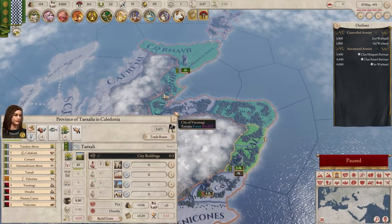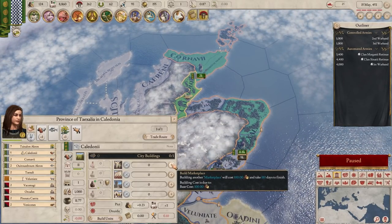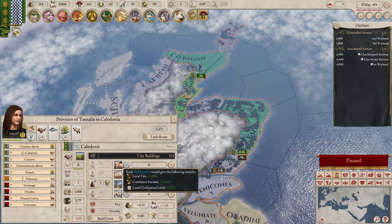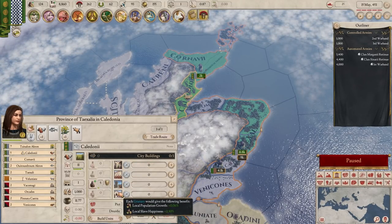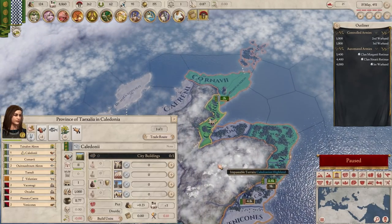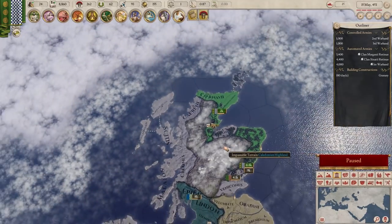We can also build in some of these provinces. If we go to our capital here, we could start getting marketplaces which give us local taxes, or we can get local manpower, fort level, or population growth. Actually, I do want population growth, so maybe I'll just buy a granary. We have enough money - let's buy a granary and see how that goes.